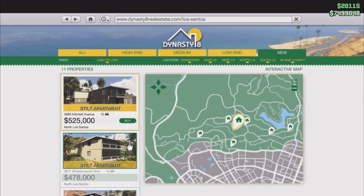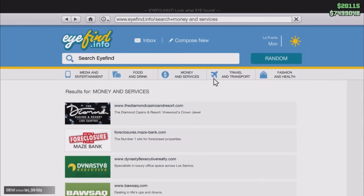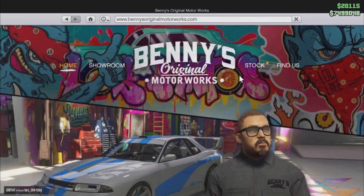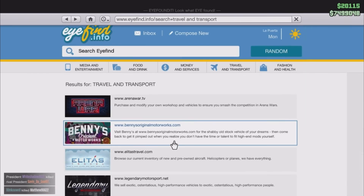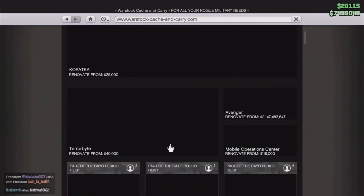Make sure you subscribe because I'll be doing videos on the upcoming content so you don't miss out. I'll literally be the first one to upload it, so if you're in a different time zone you're going to be the first to know. We don't have any new Benny's car just yet. In total they added six new vehicles — five cars and one helicopter. Keep watching because there are two more things Rockstar added that really change how the game plays.